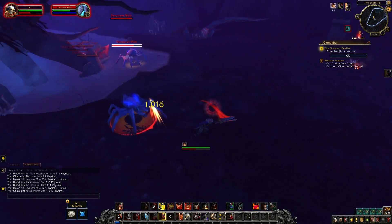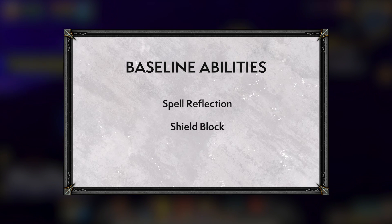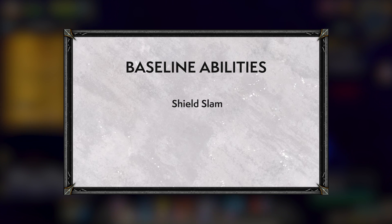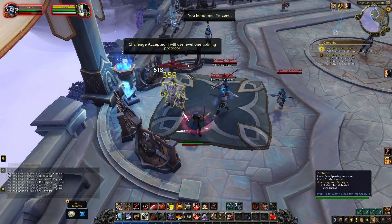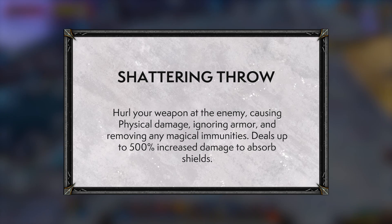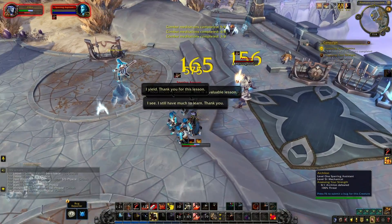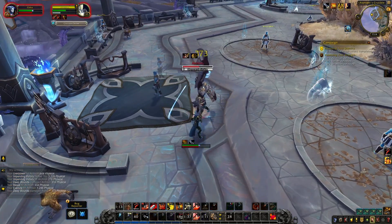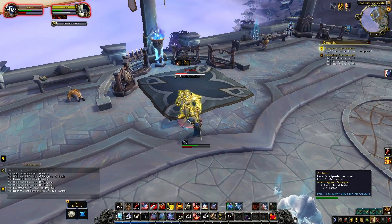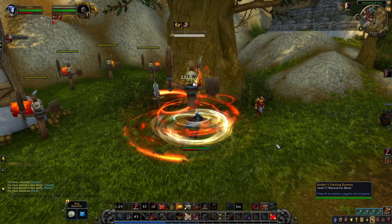Warriors, like most other classes, are getting access to some nice class-wide spells. On the offensive side, Execute, Slam, and Whirlwind are available to all specs. Then Shattering Throw is back but a bit different — it still removes invulnerabilities but now does up to six times the damage to absorption shields, about the same as three Executes. It no longer reduces armor, but it's now a very clear anti-shield button, so paladins, priests, mages, and warlocks have a bit more to be afraid of.